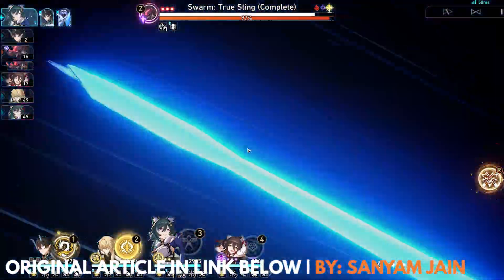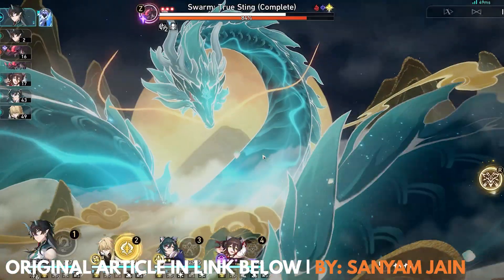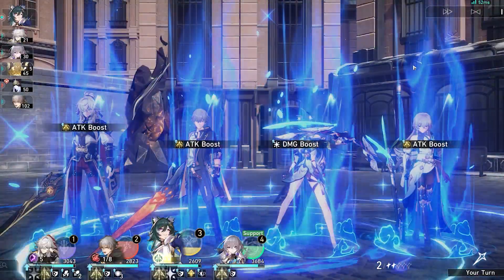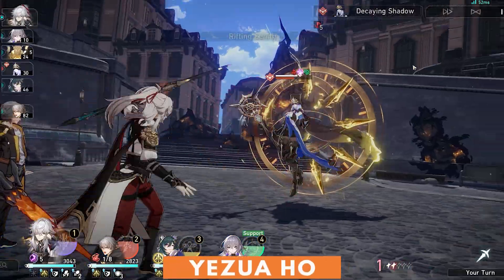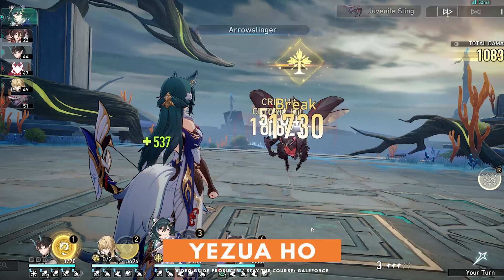Yukong, despite being a 4-star harmony path character, can boast some great nuke damage potential, especially with all of her Eidolons. She provides amazing crit damage and crit rate buffs to the party's DPS and can quickly break imaginary weakness enemies.